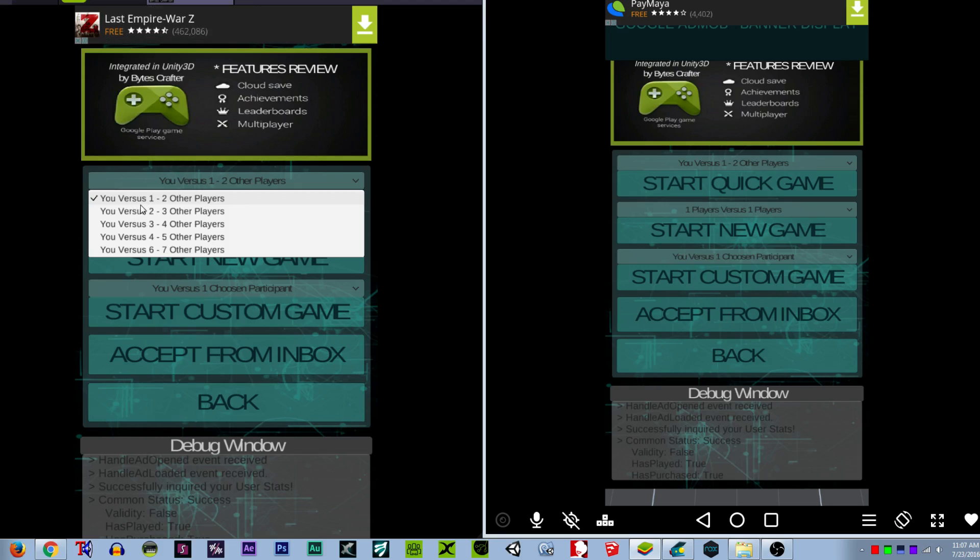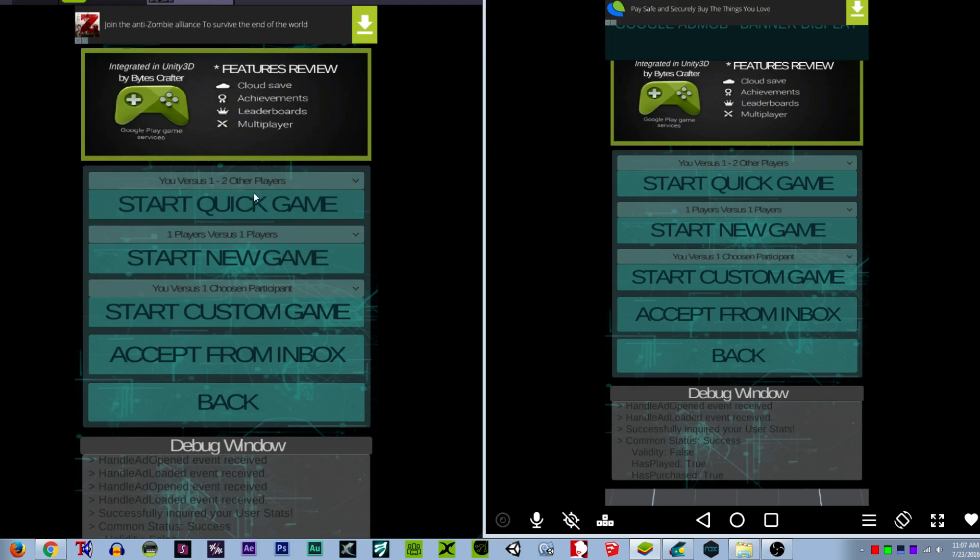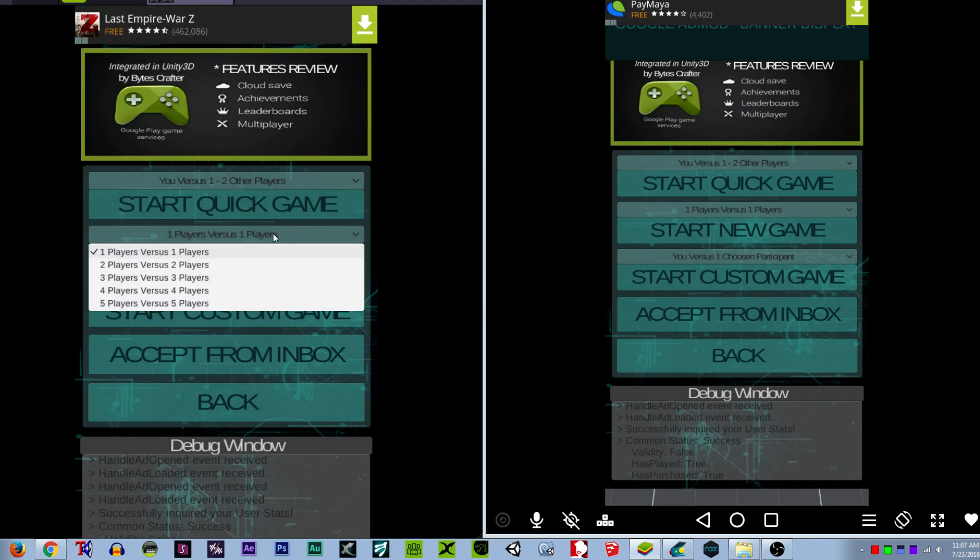The maximum is set to up to seven and the minimum of one, two, three. So you must have a minimum of one opponent. The game will start only once the Google server has found a match for you, or found a player to meet your minimum opponent requirement.